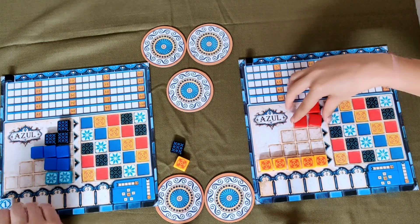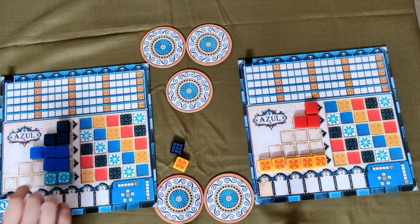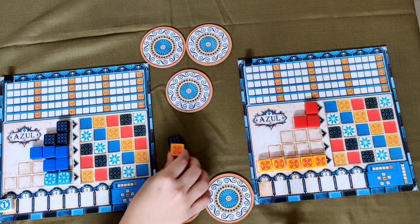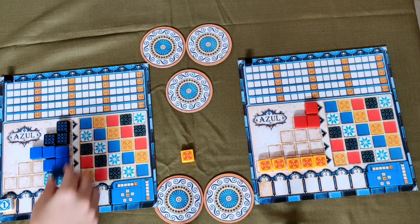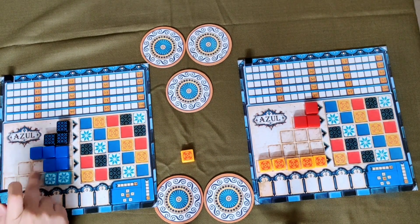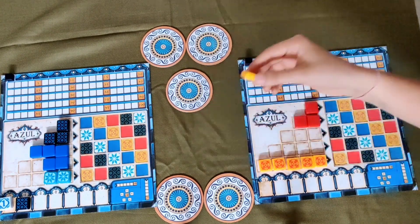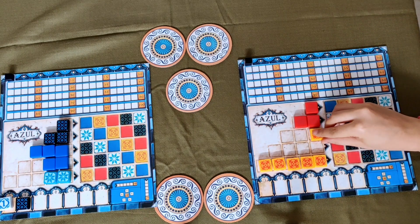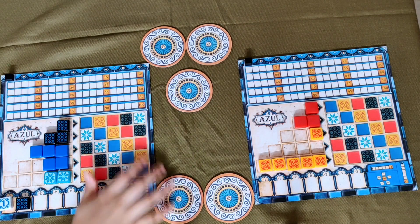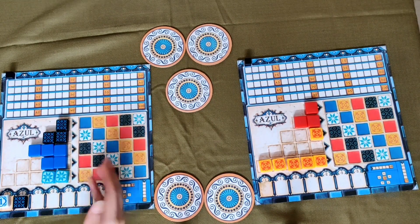I have taken tiles to complete the colour in a row. You place tiles from left to right. If you don't have any space to keep a tile because you already have that color or design placed, you need to keep it on the floor line. The round is finished once all the tiles on all factory displays are taken.